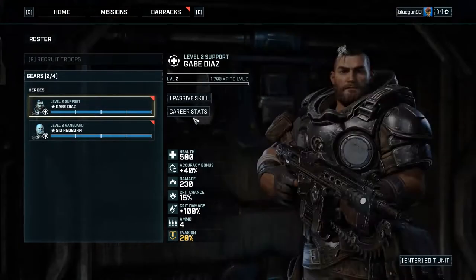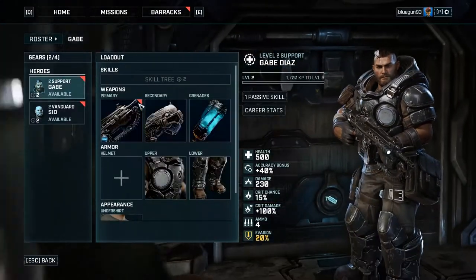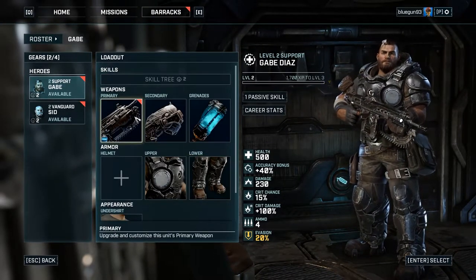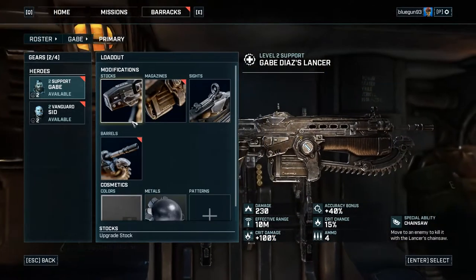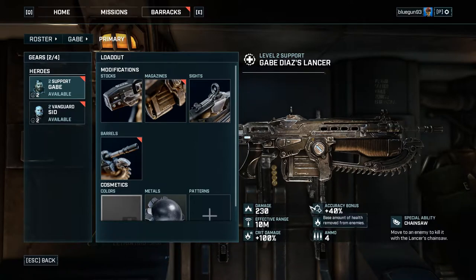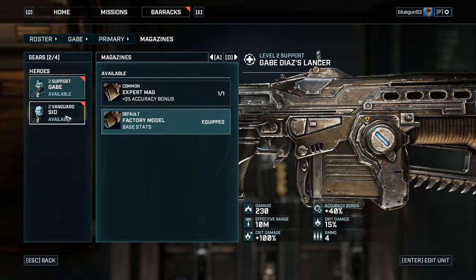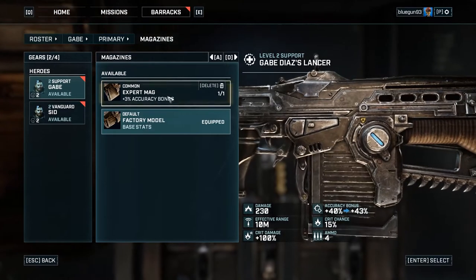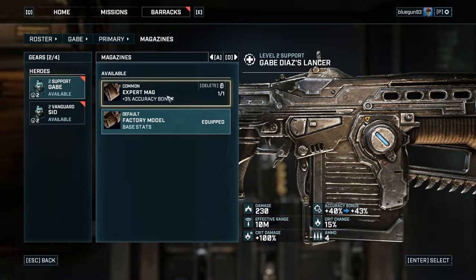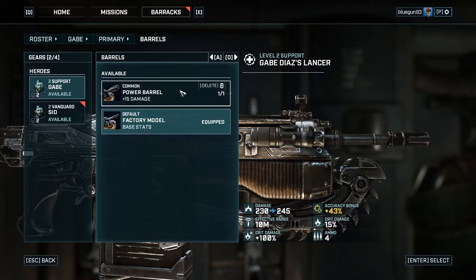I'll have a quick look around the post-mission screen and then we'll call it a video. You click to see skills and then your weapon - anything with a red icon can be changed. He's got the Lancer equipped. I wonder how many weapons there are in this game because it could get extremely difficult to organize all of this - there's a lot of stuff. 3% accuracy bonus seems fine.